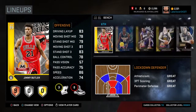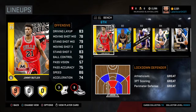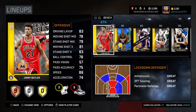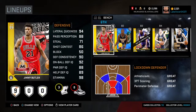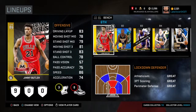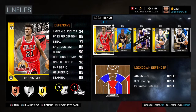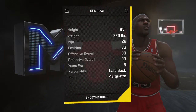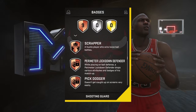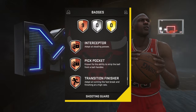Jimmy Butler is probably one of the best shooting guards in the game for gold cards. He's tall and lengthy, he can dunk and shoot, but his shot release is not great. He's got good defensive stats — lateral quickness, block is okay for a SG at 50. His defensive consistency is high and he's got solid badges: Microwave, Corner Specialist, Scrapper, Perimeter Lockdown Defender, Pick Dodger, Interceptor, Pocket, Transition Finisher.